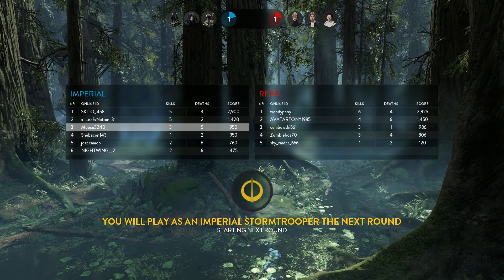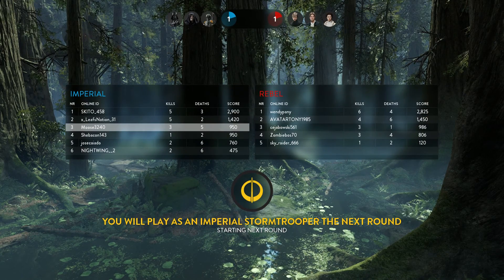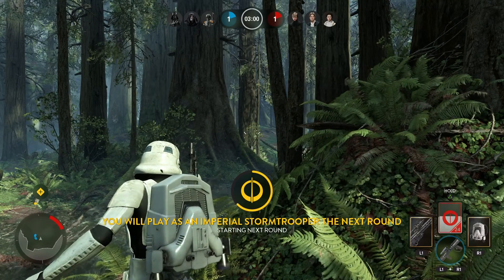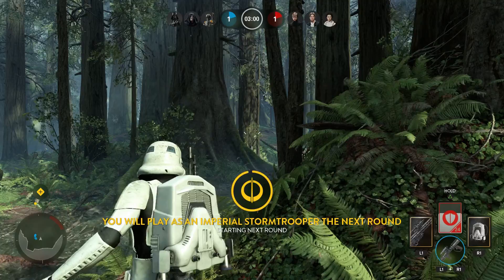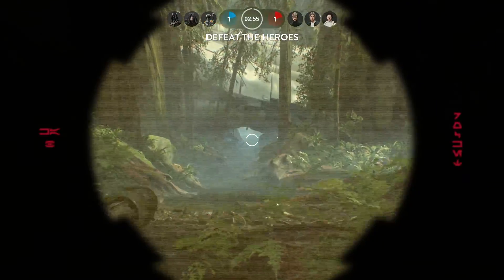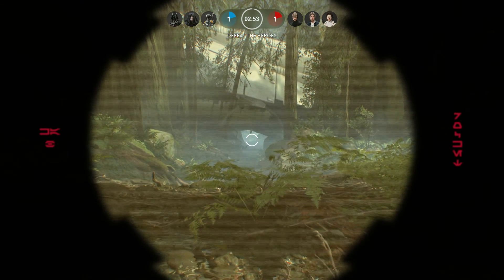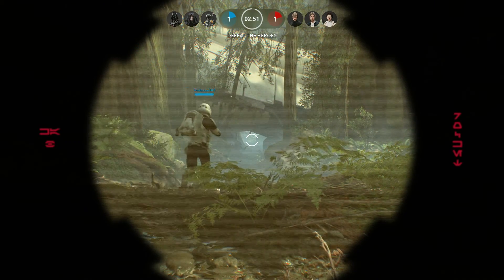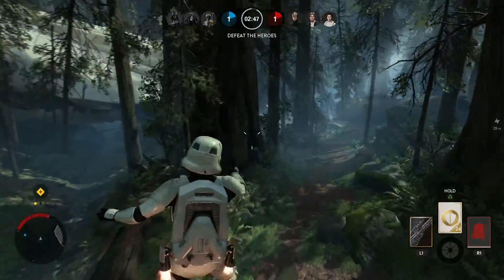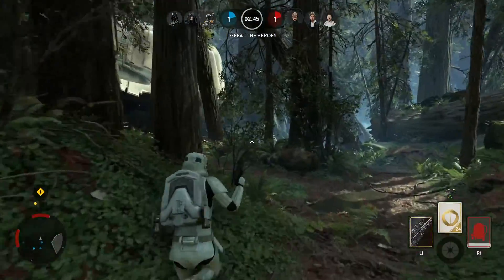We're spawning back as an imperial stormtrooper — we're three and five. We're not at a thousand points yet but hopefully we can get up there soon. I'm going to stay right here — I guarantee we can get a kill. Oh my gosh, are you kidding me — our teammate went right in front of me just when I had to shoot.